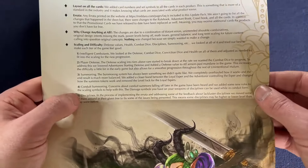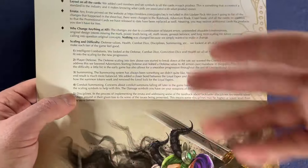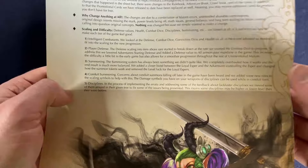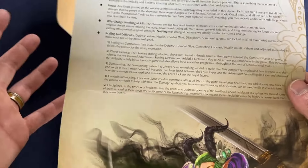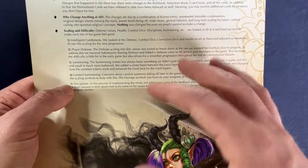Summoning was nerfed pretty hard, which I have a little bit of a problem with, but we'll talk about that during the playthrough. Conduit summoning — where you actually turn into enemies if you have that ability — was increased slightly because at higher levels you weren't as strong. And then disciplines were moved around, some pushed to later, some made earlier.